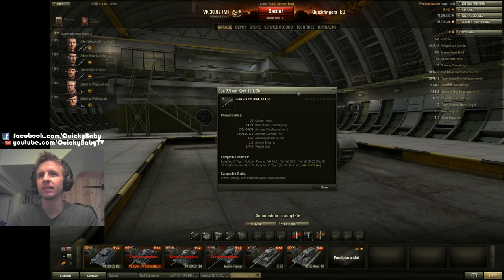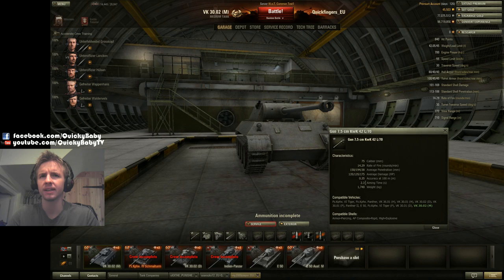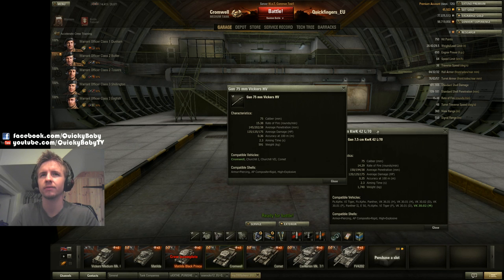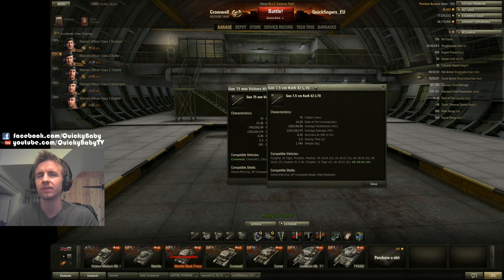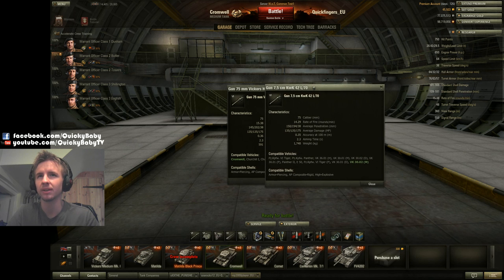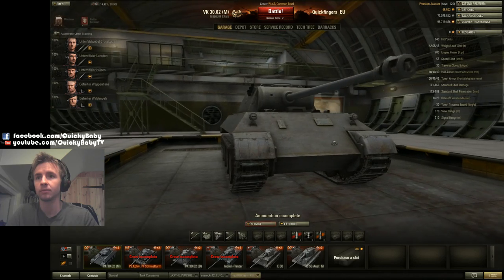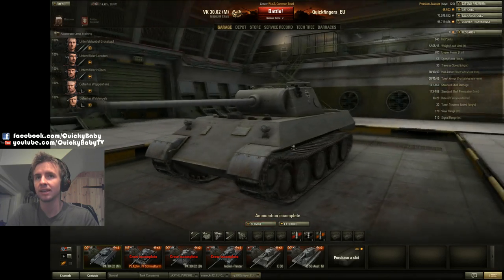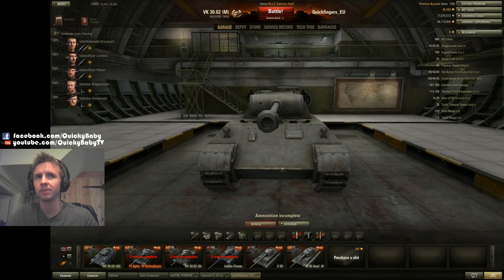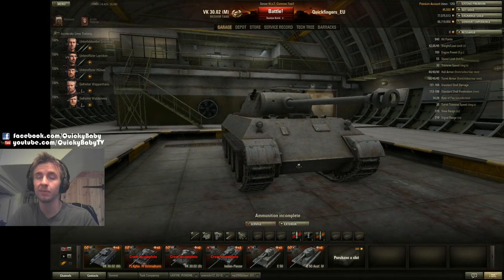The gun is excellent for tier 6: 2.3 second aim time, 0.35 accuracy, a 7.5 centimeter with 150 millimeters of penetration and 135 alpha damage. Comparing it to the Cromwell's 75mm Vickers, the Cromwell has a slightly better rate of fire but slightly worse penetration and accuracy, with the same aim time. I'd say this tank is basically a Cromwell that trades some speed and traverse for quite a lot more frontal armor.